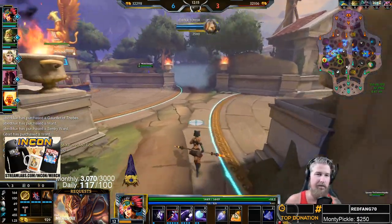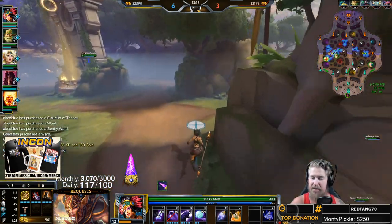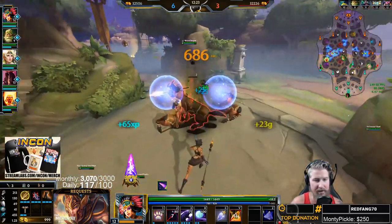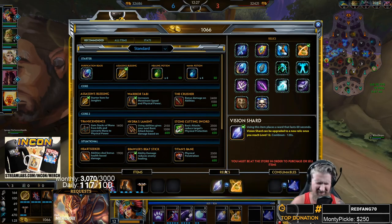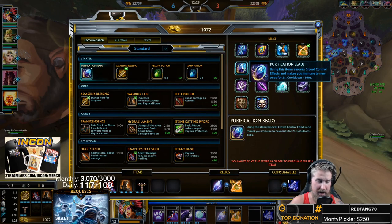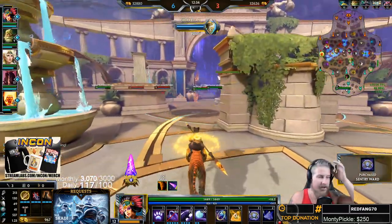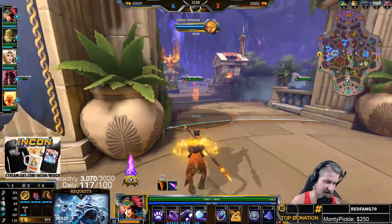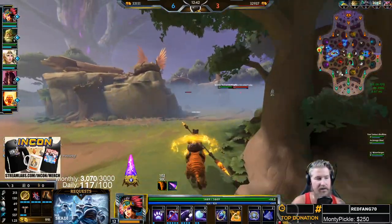As with all junglers, farming is our priority — step one is focusing on farming so we don't fall behind in XP. Trying to gank when our ultimate is up is our highest priority. On Awilix, Beads and Blink are pretty much always your standard relics, and make sure to buy wards whenever you can when you back — everybody on your team is in charge of warding.